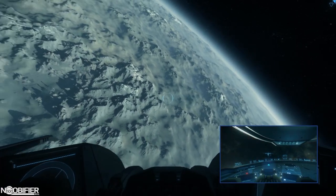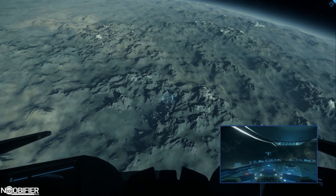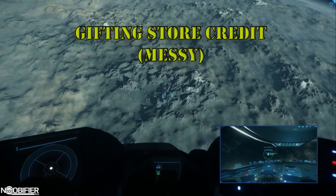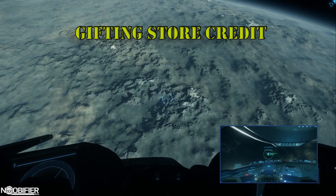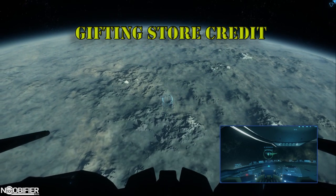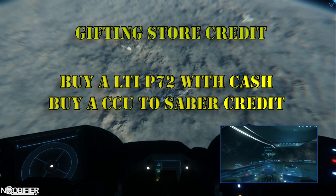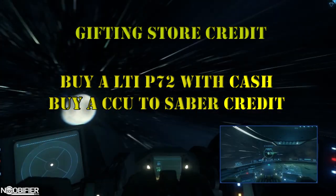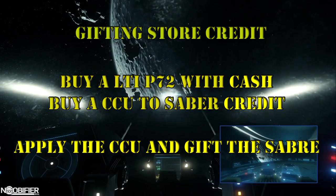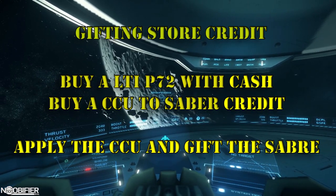For another example, let's say the Orion was available and you wanted one. If you buy it from the store it comes with six-month insurance, but if you upgraded a P72 or Dragonfly at the same price, it would come with lifetime insurance. Now it gets a little messy. Remember that anytime you use store credit to buy a ship it's account bound? There's actually a way around that. Because the host ship's properties are retained through the upgrade, if you had an LTI P72 bought with cash, even if you bought a $140 CCU to a Sabre with credit, the new Sabre would actually be giftable. I personally would never do this unless I knew the person in real life — the potential to get taken advantage of is ridiculous and not worth the risk. CIG will not care if you get screwed doing this.